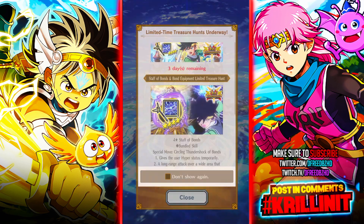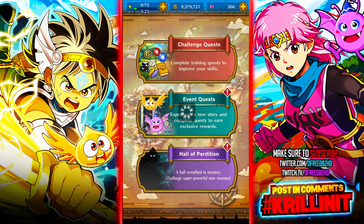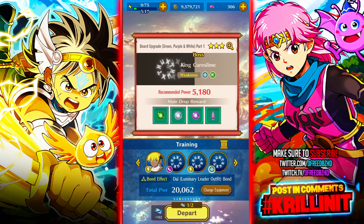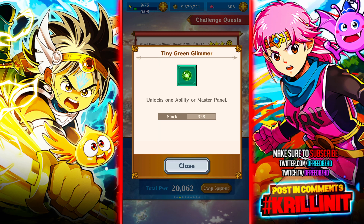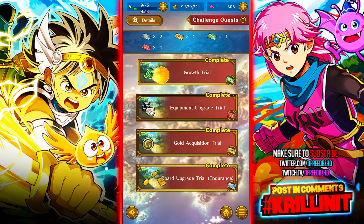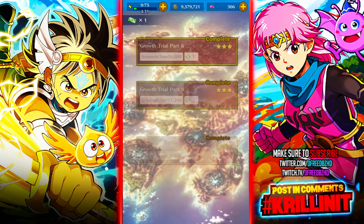The main way you'll be leveling up, outside of completing generic quests, is in Challenge Quests, which is also where you get a lot of your resources. To unlock the boards, you need different materials — it'll tell you what you need. You can click and hold on a material to see where to get it, whether it's a story stage or an exchange shop. In Growth Trial specifically, you fight Metal Slimes, which are very elusive and evasive. Having weapons that increase accuracy is very helpful there since they also increase experience.